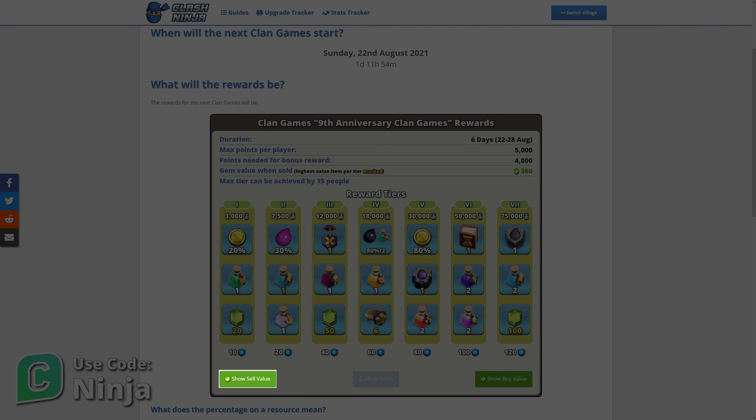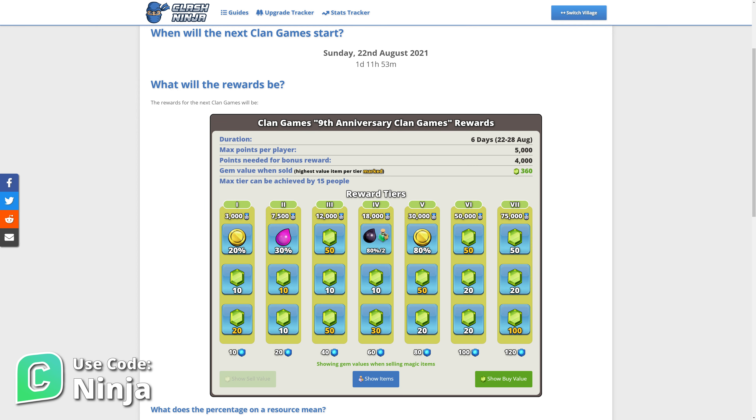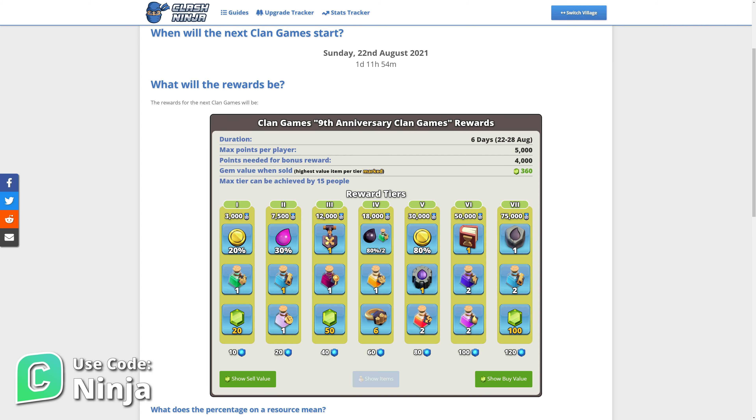If you press the Show Sell Value button, this will display the sell value in gems of the rewards that can be sold. This can be useful if you're looking at which rewards to sell for gems. Press Show Items to return back to the item view.